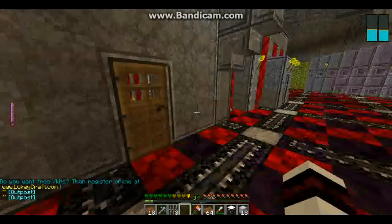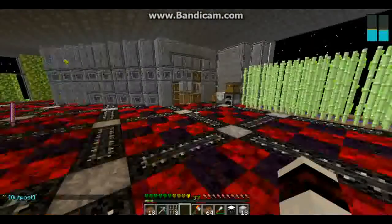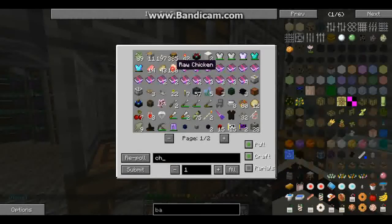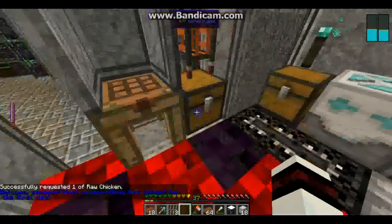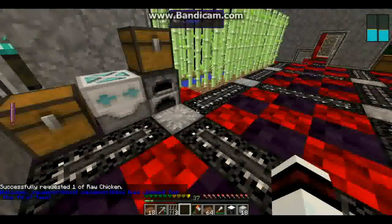I've got melons and pumpkins growing in that room. If you use fertilized soil, you don't have to have a water source nearby, which is nice — so I don't have water everywhere. Chicken. Let's try this again.